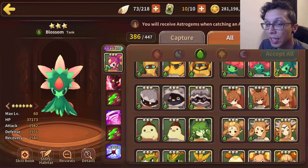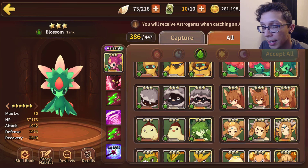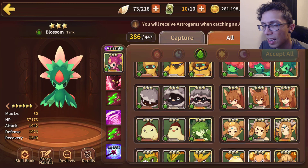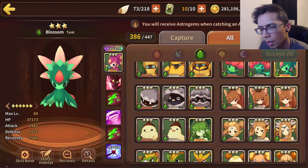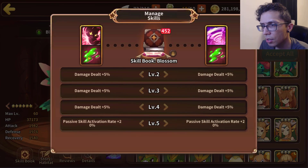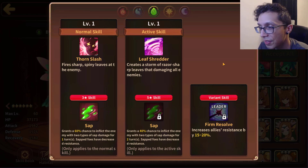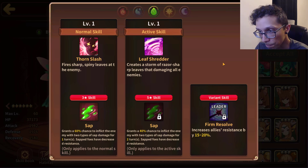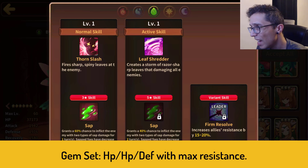Moving on to the OG Seedler, Wood Seedler — a tank type coming in with 37k HP, 1.9k attack, and 1.9k defense. Outside of the HP it's pretty similar to the water one. For the three star skill: two types of sap at a 60% chance for one turn — a bit of a yikes. And for the five star skill a whopping 40% chance for two types of sap for two turns. That is gross.